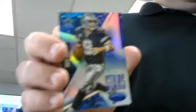Mirror blue to 299 - Dallas, Tony Romo. Mirror red for the Bears to 299 - Brian Urlacher. And 49ers - Steve Young insert. Cowboys and Bears seem to be most of the hits - a lot of Cowboys, a lot of Bears. Teddy Bridgewater, Vikings to 499. And an insert of Demaryius Thomas, not numbered.